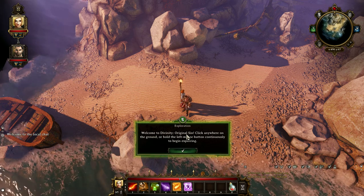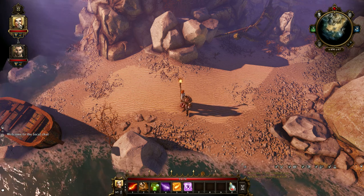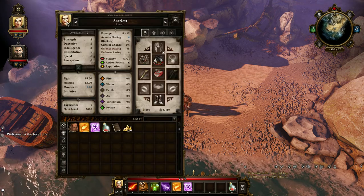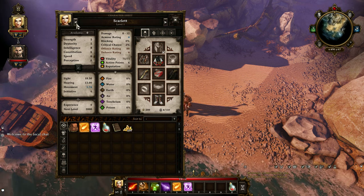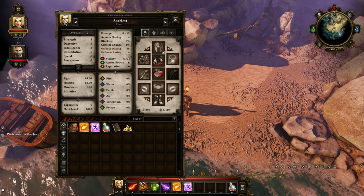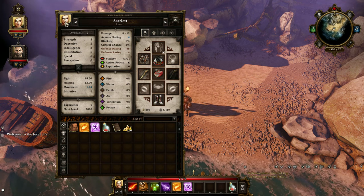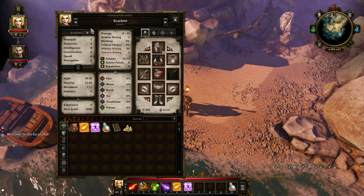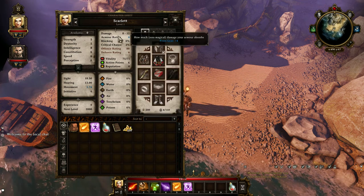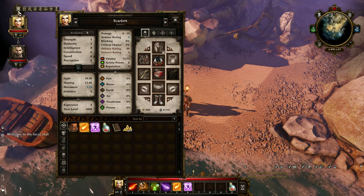Let's start moving around. These portraits are a little bit weird over here - they don't look at all like my characters. Is there any way to change that? I didn't see anything in character creation for those portraits. If anybody watching out there knows how to adjust those, would you let me know? I don't have a clue.